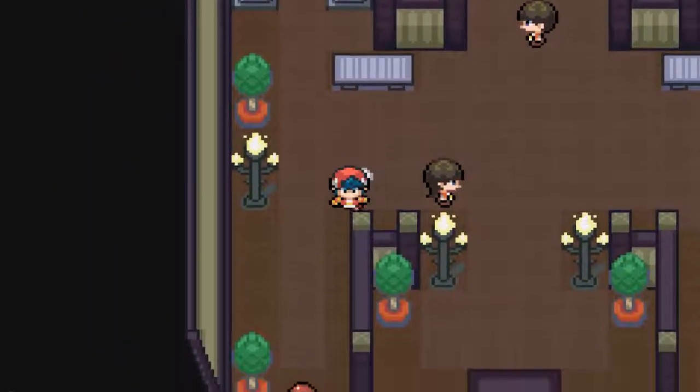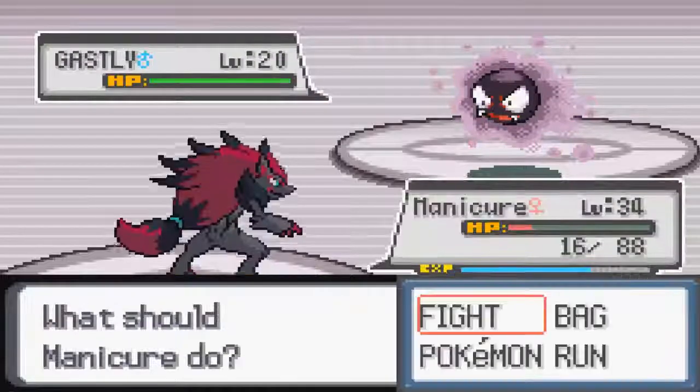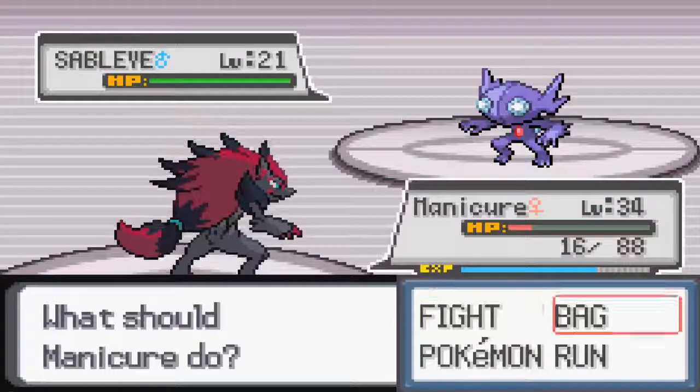Alright, there's an item down here so I want it. Let's come around here and pick up the Hyper Potion. Finding Gastlys all over the place, and we're going to find Sable Eyes as well.